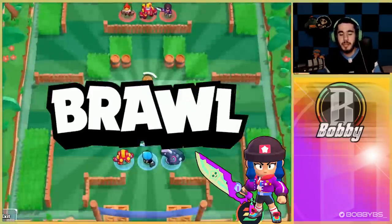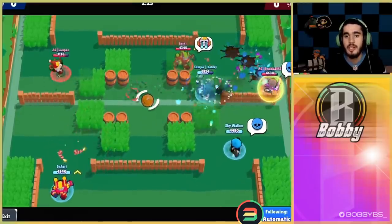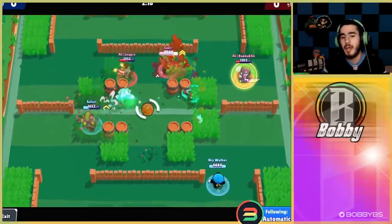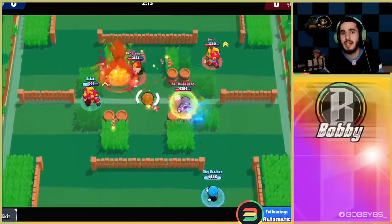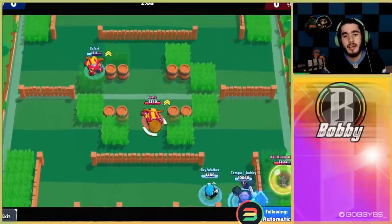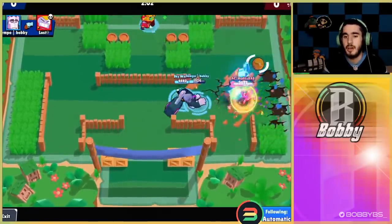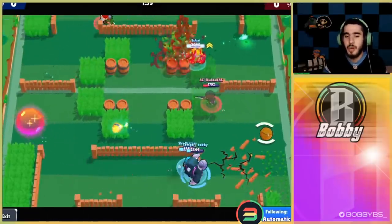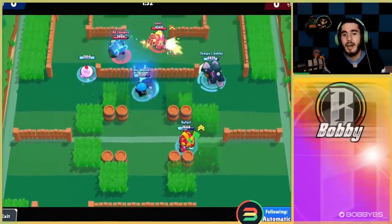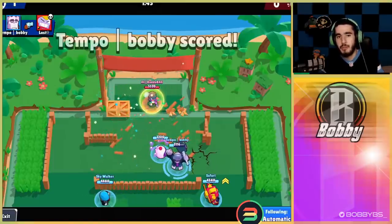Here we go into the next game — we're going up against BB, Dynamite, and Surge. Again a pretty good comp, but Frank does counter BB because of the gadget, so it should go pretty well. I waste the gadget early because I thought a BB was going to try and hit me — they didn't go for it. But we are going to be able to get our super, so that's actually a pretty good start. Getting a super 15 seconds into a game with Frank is really really good, especially if your teammates can hold it down, which I know Sky and Saf will be able to do. I don't want to waste my super because I don't know exactly where I'll be able to take out their Surge. Saf uses a really nice gadget to stay alive — that was really really good.